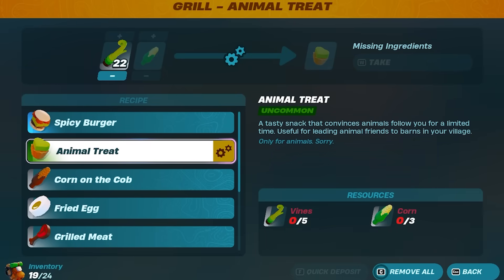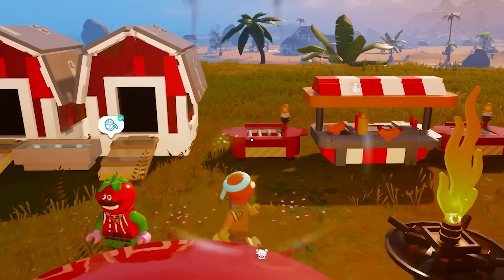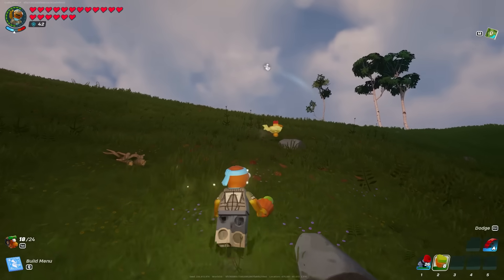The grill will unlock the animal treat. You're going to need five vines and three corns in order to create an animal treat and unlock them. All of these animal treats are used to keep those animals happy and to bring them back to your village.